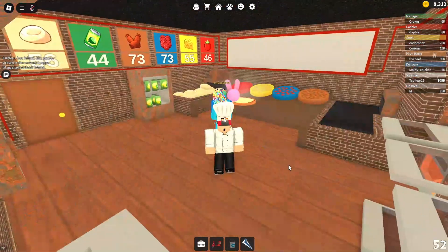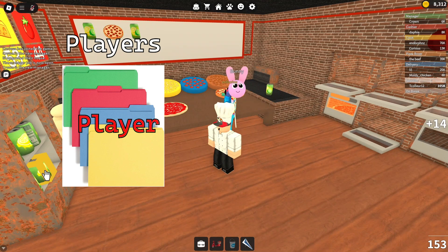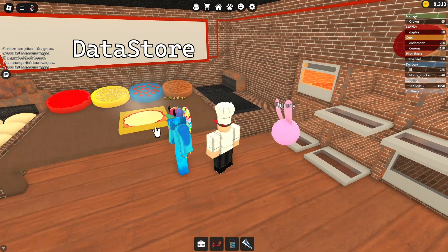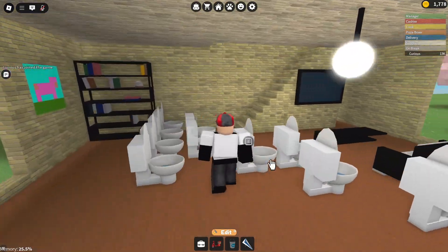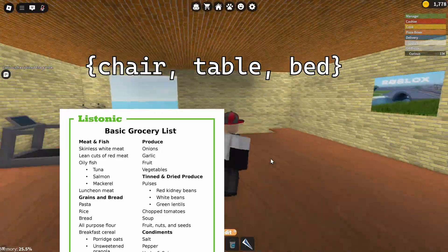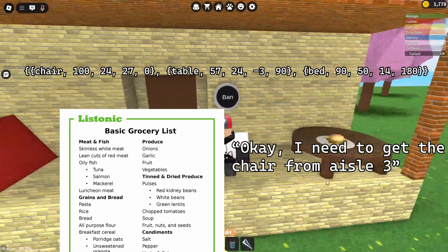Speaking of coins, how are those tracked? Each player has an object called a player that is kept in a special folder called players. In that player object, you can store certain values that are different for each player, such as how much money a player has, and then use what is called a data store to save it to the Roblox cloud so that you don't lose all of your money when you leave the game. Another thing kept in the player value is an array of all the furniture in your house. The game makes an array — like a grocery list of different values — taking every furniture item along with its position and rotation. When you join, it goes through the grocery list and places all the furniture back into your house.